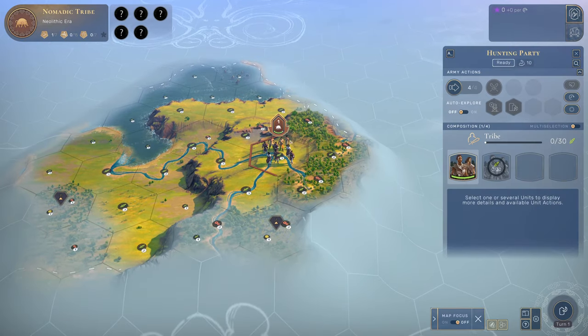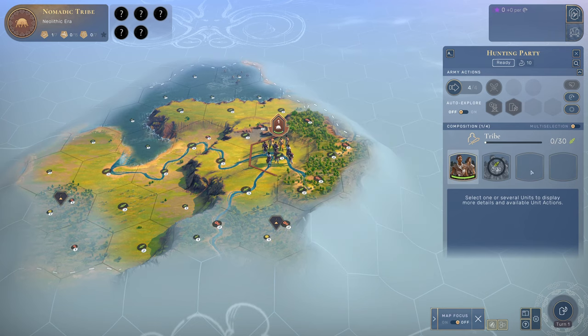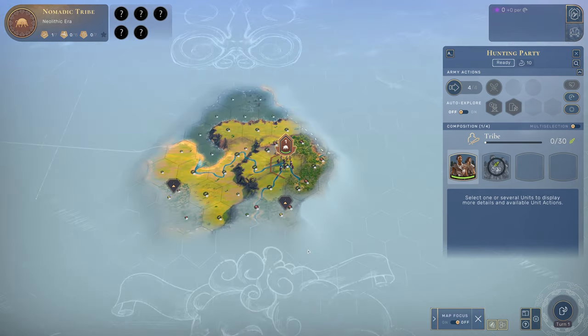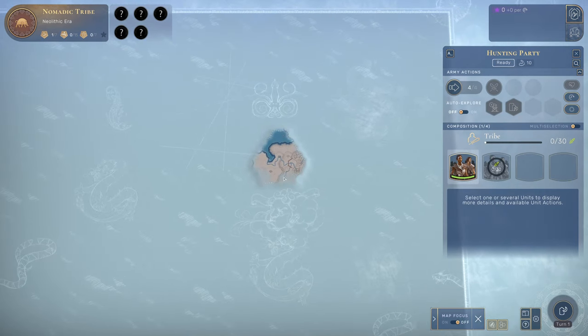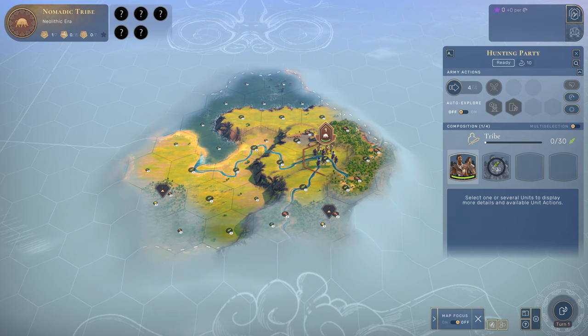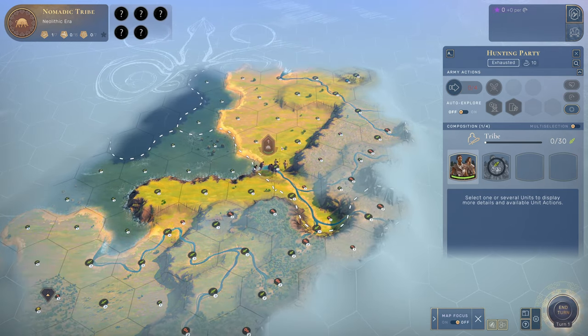Your armies in Humankind, pretty much from the beginning, have these unit slots — quite different from Civilization. We're going to walk around, discover, be a nomadic tribe, and figure out what hides behind all the gray areas. We will gather, forage, get some food and whatever else we might find, and grow as a tribe, eventually starting our first settlement.